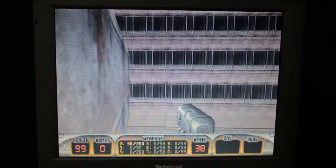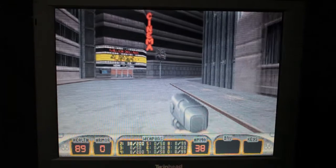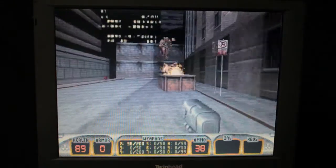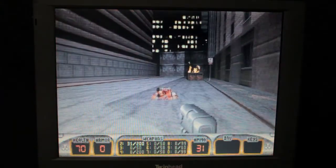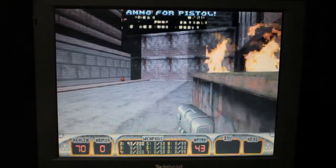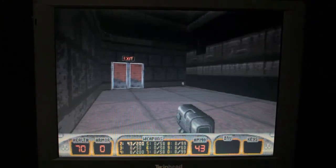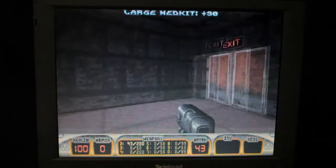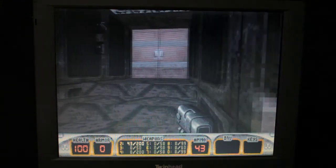The music is terrible. Our health is down to 89 — let's keep going and explore this map. There's a flaming bin, which looks quite realistic I guess, and a fire hydrant. Oh, an exit — a back door. Let's go inside. I guess space opens the door. Yes it does. Watch out for bad guys.